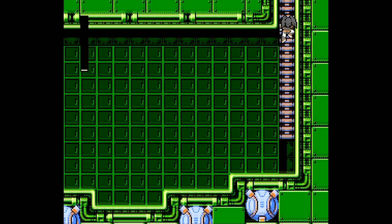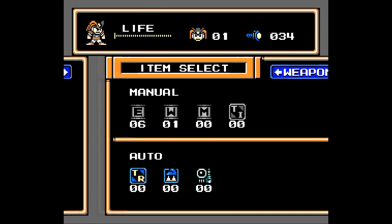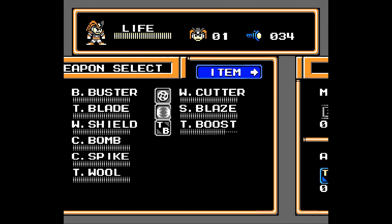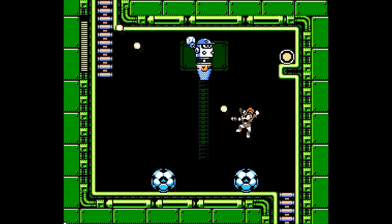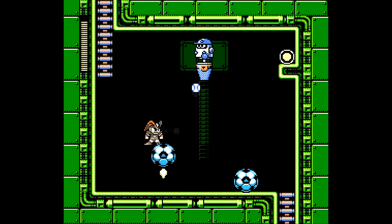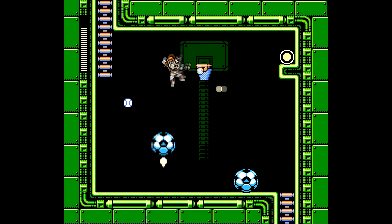Leave me alone, lockers. Since I can grind for E-tanks at any time, I'm just gonna use some more E-tank. Also, I never showed off the triple blade — it does that. It's way more useful if you were Mega Man, because Mega Man can't fucking aim upwards.